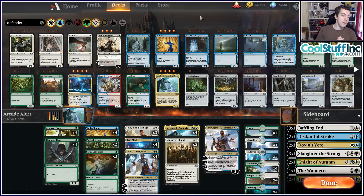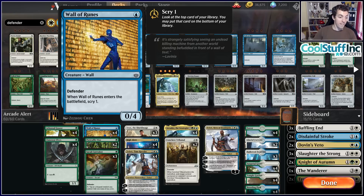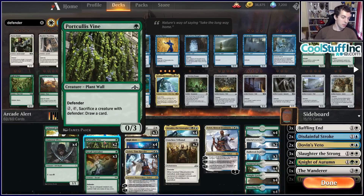That means you need to play cards that are at least reasonable on their own. Looking at the walls we're choosing to play: Wall of Runes is just very efficient — one mana for a 0/4 and its scry helps you find your cards. One mana is a very low cost. Also very good with Arcades because if you have five mana, you can go Arcades, play a wall, draw a card immediately for guaranteed advantage even if they kill it. We get Portcullis Vine, which if you're flooding on walls, you can draw some cards — it's a 0/3 for one mana, efficient, which is the most important part.